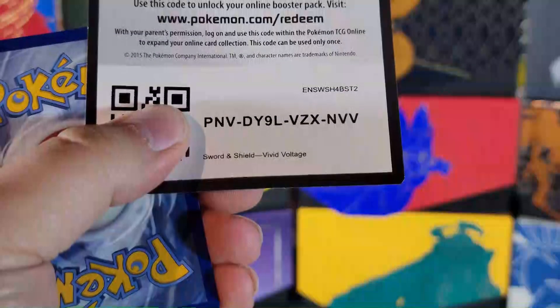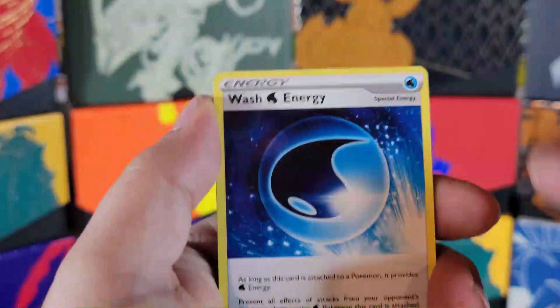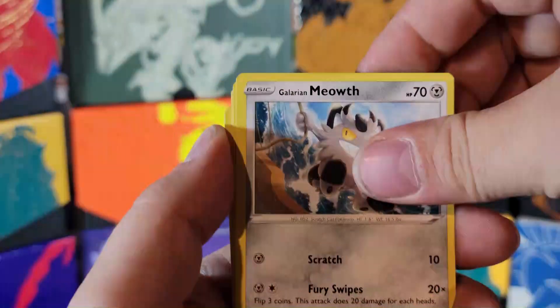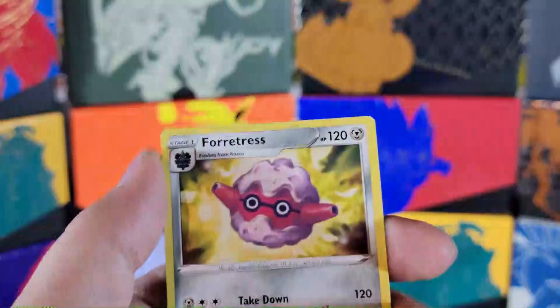Alright, code card for you. Here we go — Metal, Nuzleaf, Wash Energy, Chestnaught, Galarian Meowth, Duskull, Voltorb, Weedle, Dwebble, Dwebble, Dwebble, and Fortress.